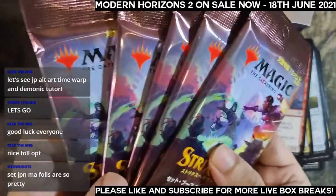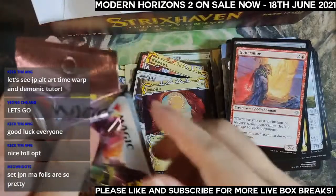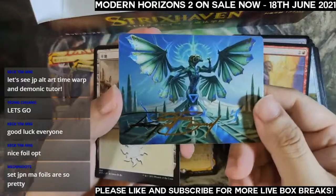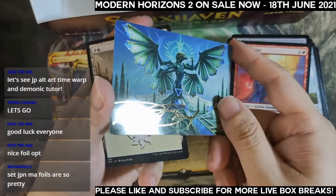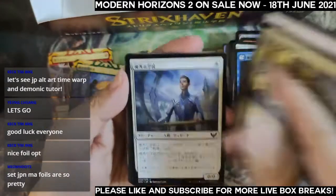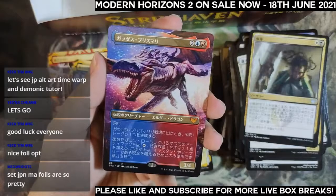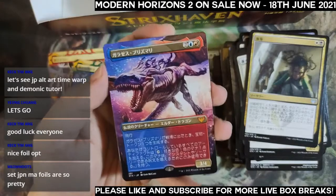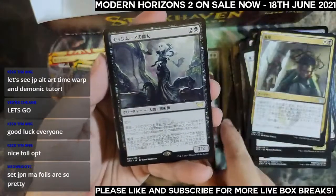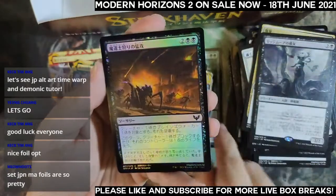Fifth to last pack — oh wow, a very nice looking stamped art card. One, two, three, four, five, six — oh wow, okay, there are a lot of borderless dragons in this box. Prismari borderless — very nice! We still have another rare here — Fearless Looting, unfortunately wrong art. Foil common to wrap things up, four packs left.